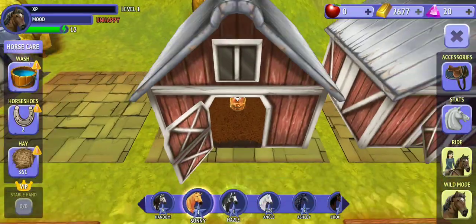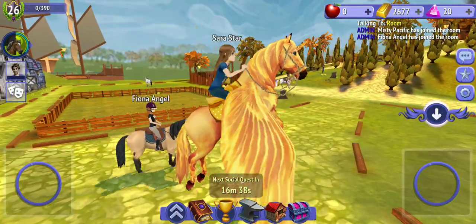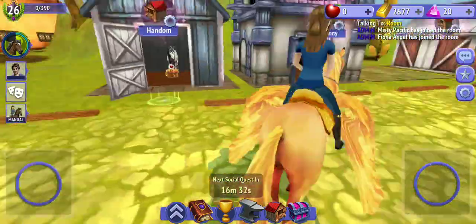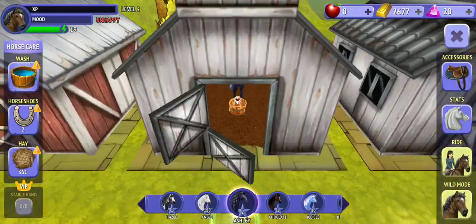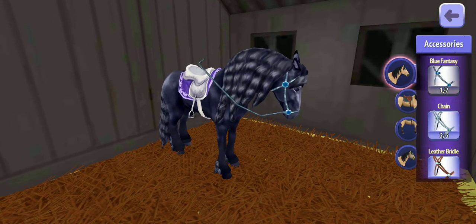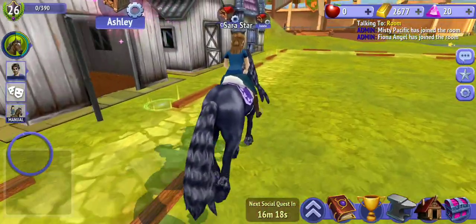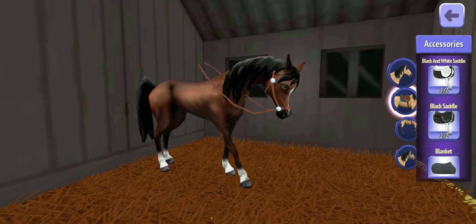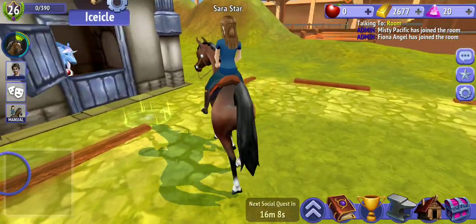I'm gonna put them on later. So this is Sunny — she's the pegasus I just got today and I really like her. Next, my Friesian — her name is Ashley, and I like her very much too, she's so cute. Now Chocolate, my Arabian, and I like him too.